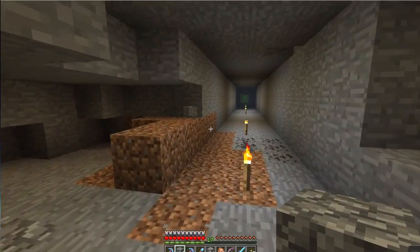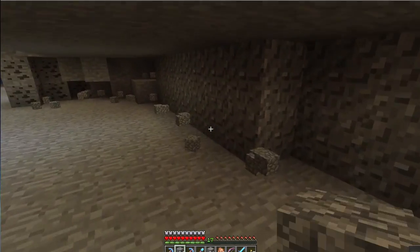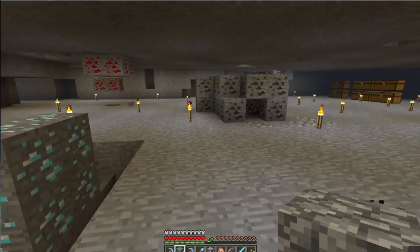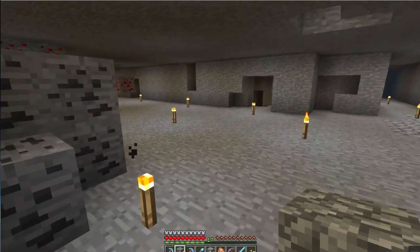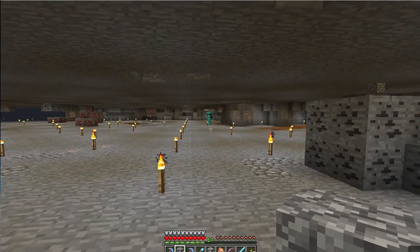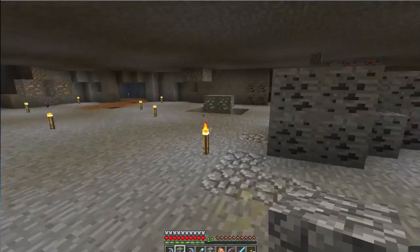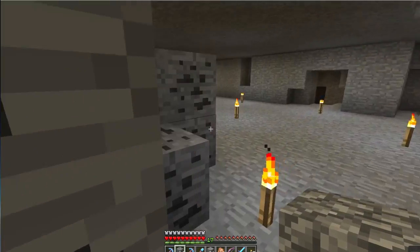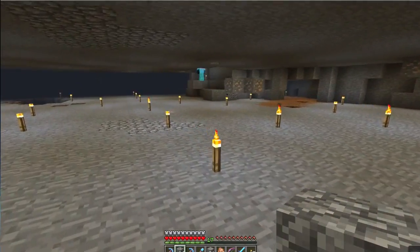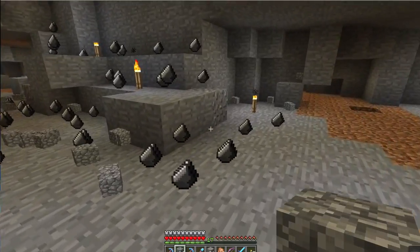When you dig down you're basically undermining your floor, so keep it as flat as possible. After you do this layer you're going to go down a level and do the same thing one level below and one level above where you're at, and that way you'll cover the entire area. It really does help to have a pal helping you out — you can split what you find and then do the same at their base.